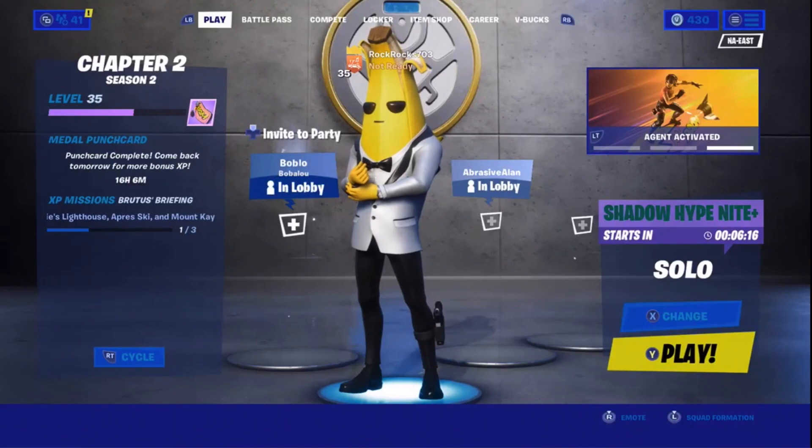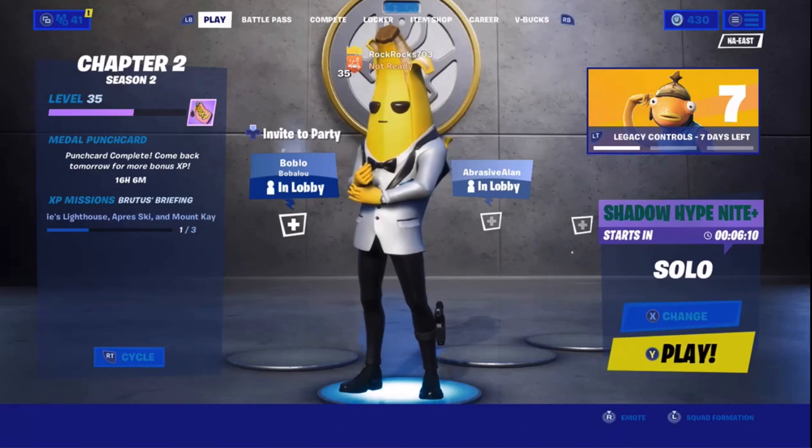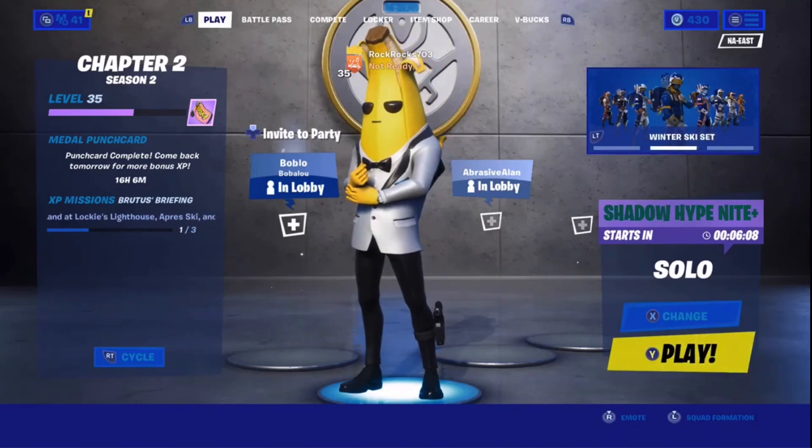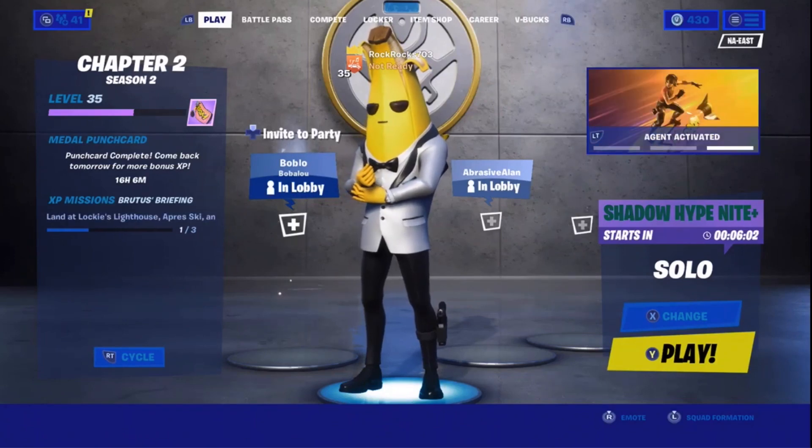Alright, what's going on guys? Rockrock703 here. Today in this video I'm going to be showing you guys how to get the Golden Lynx skin inside of Fortnite Battle Royale. It only takes two or three very simple steps to do, and it takes around two minutes. So let's get right into the video.